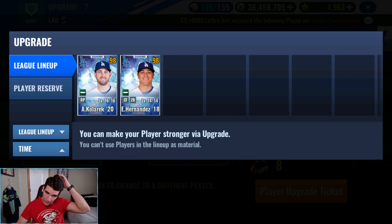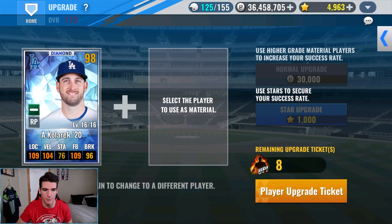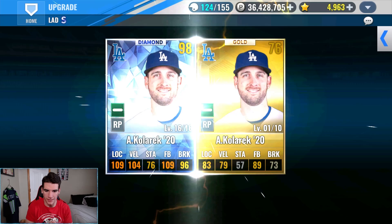To start, we're going to be attempting to upgrade some players. We have Caleric, Hernandez, and Pollock - a few cards we can use to try and upgrade today. Let's go ahead and attempt this with Caleric first. We got a gold. Do you want to get to 18 today? And he does - Caleric gets to 18.